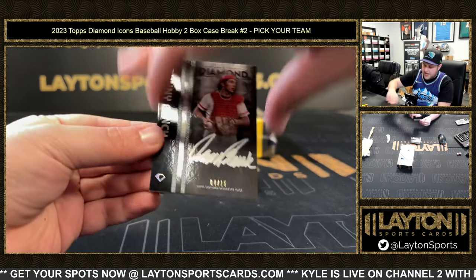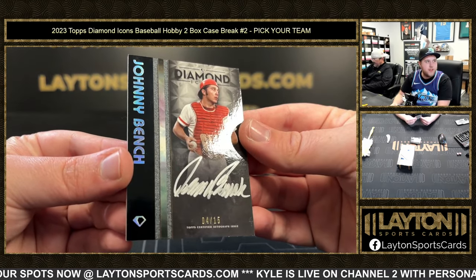Next up we've got a four of fifteen Johnny Bench for the Reds on the silver ink.